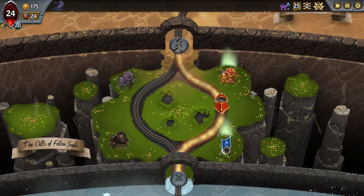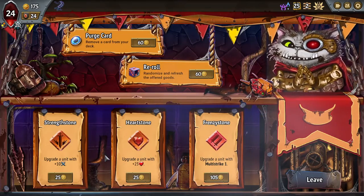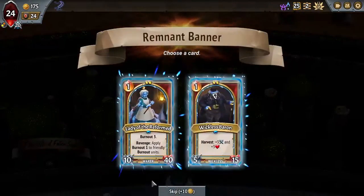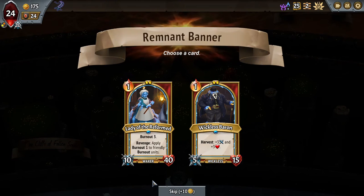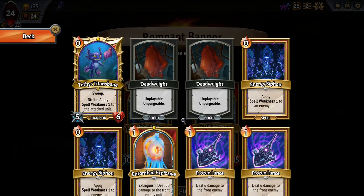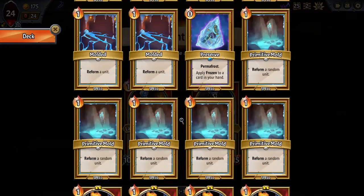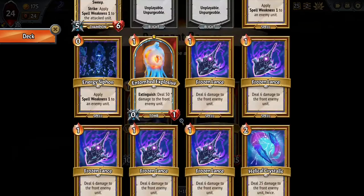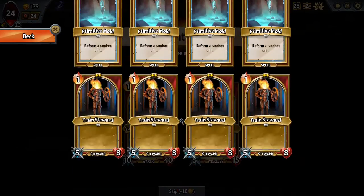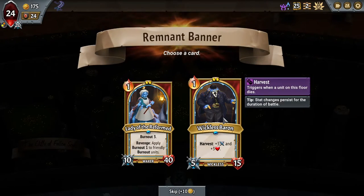We hit our Merchant of Steel and find Multi-Strike as well as some nice basic upgrades. Let's hope for a good unit — we get the Harvest Baron and the Lady. Lady makes me wish I had picked up the Giraffe a little bit, but what can you do? Neither of them is particularly strong with Multi-Strike. I'm generally a bigger fan of the Baron — you can get the Harvest Triggers rolling and he can do quite a bit of work.